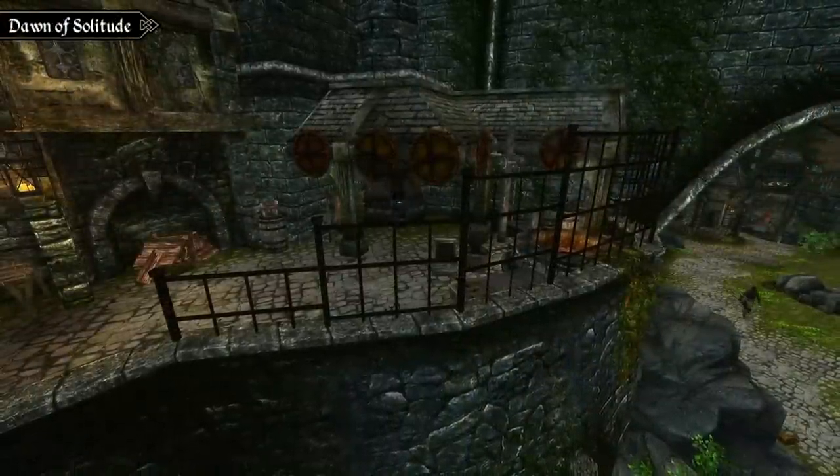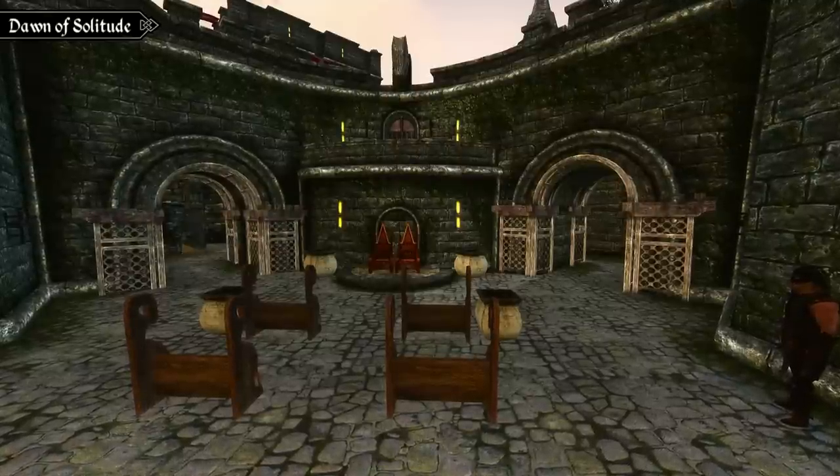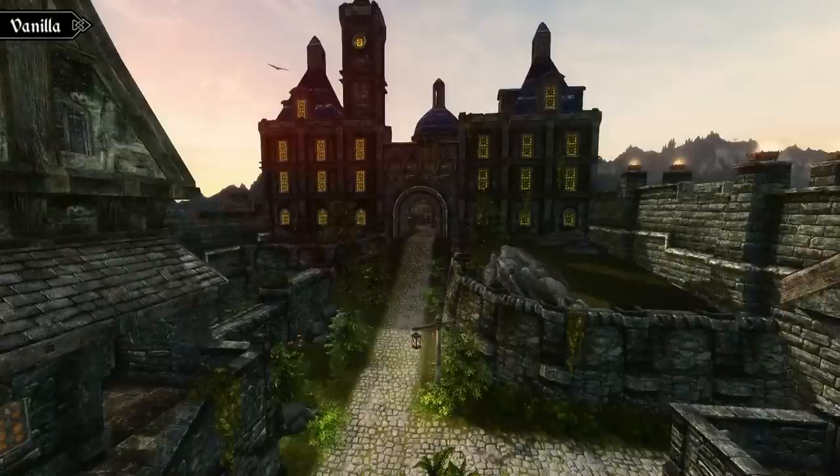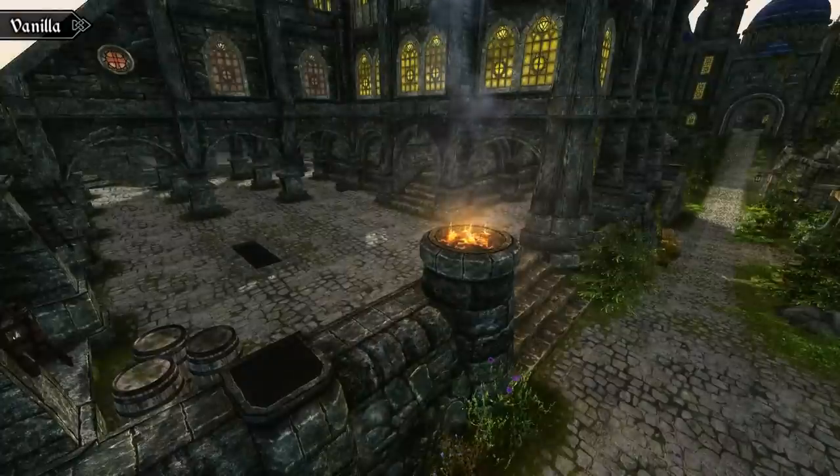One of the biggest differences between the two overhauls is that this one adds bits and pieces all over the city, including the entrance, Castle Dour, and the walkway down to the Blue Palace. Whereas JK Solitude barely touches the Blue Palace or its walkway, and mainly focuses on the entrance and Castle Dour.